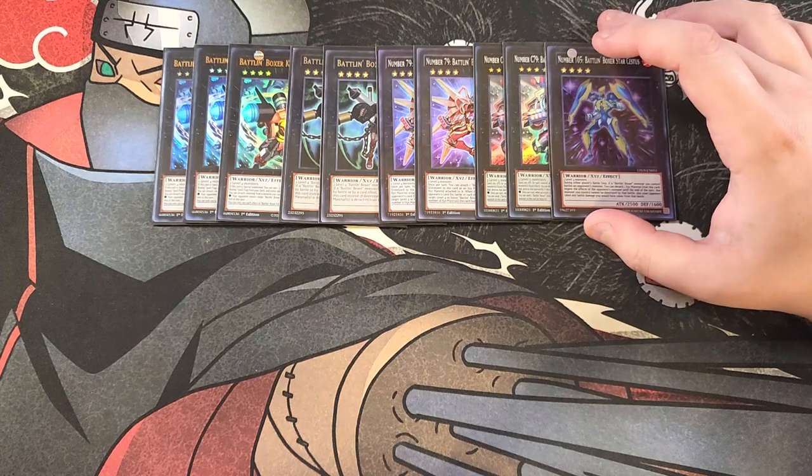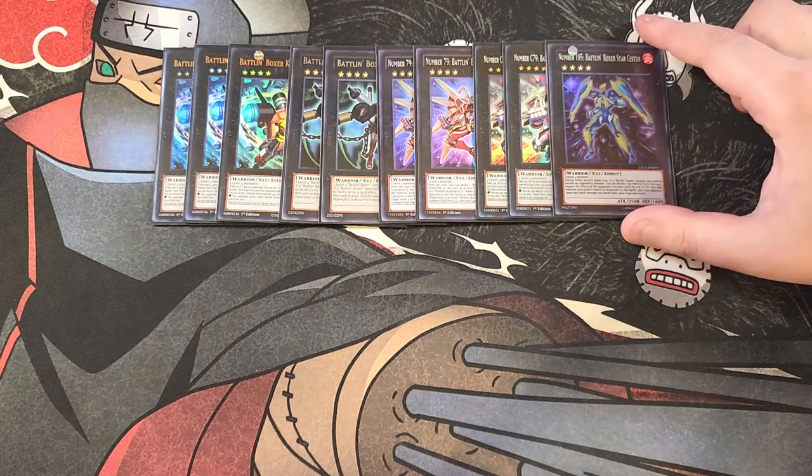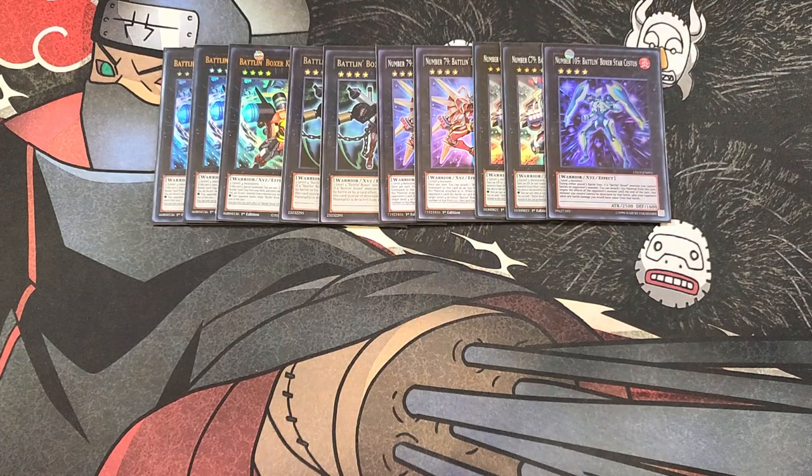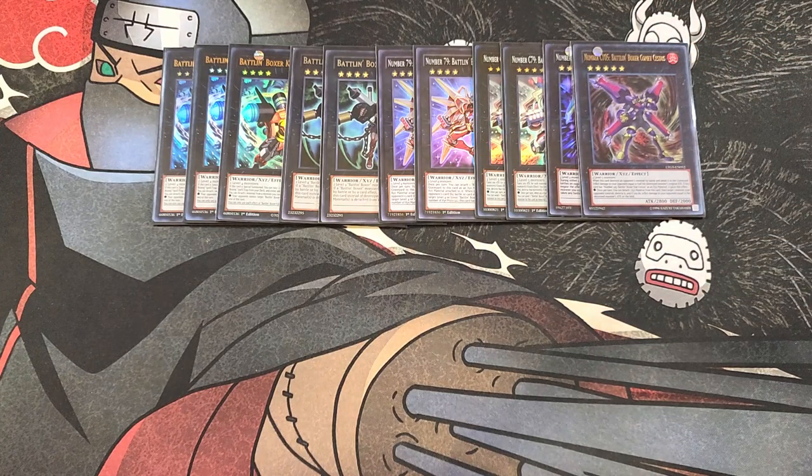We play a single copy of Number 105 Battling Boxer Star Cestus as a stepping stone to make C105 Comet Cestus. Comet Cestus is a great one-of in the deck — when it destroys an opponent's monster by battle and sends it to the graveyard, it inflicts damage equal to half that monster's original ATK. If it has Number 105 as a material, once per turn you can detach a material, target an opponent's monster, destroy it, and inflict damage equal to that monster's ATK on the field.